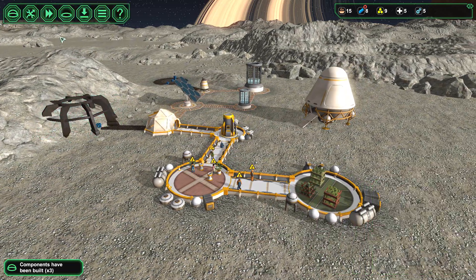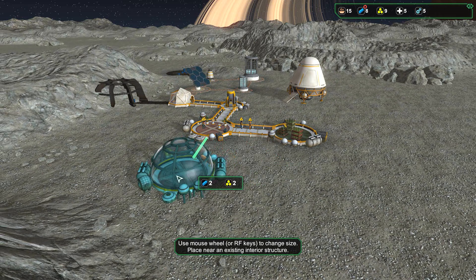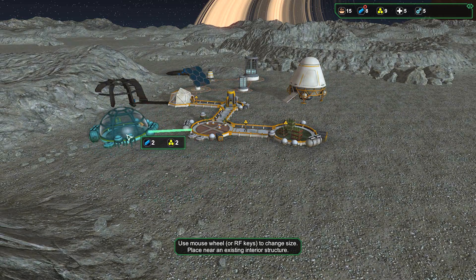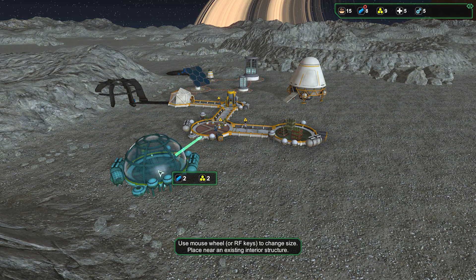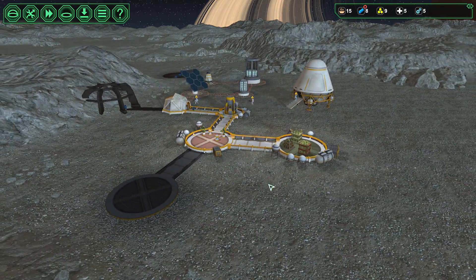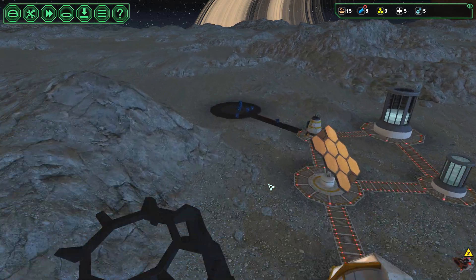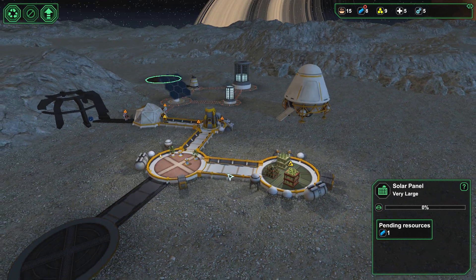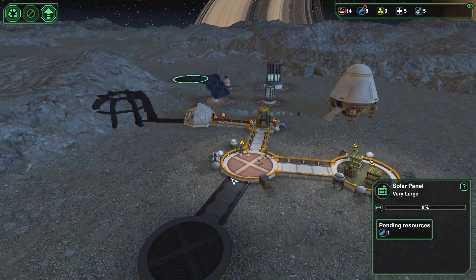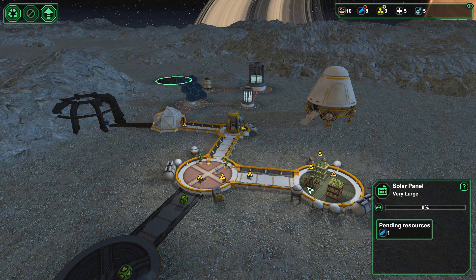Ore processing — we need ore processing. Can I put that right there? No, I cannot. Then it goes here — actually I can put it here. Let's get ore processing up and going. We'll build bunks just for now — sleep anywhere. We'll build bunks. We have food production. We need one other thing once everything is done being built. I don't have any more metal.